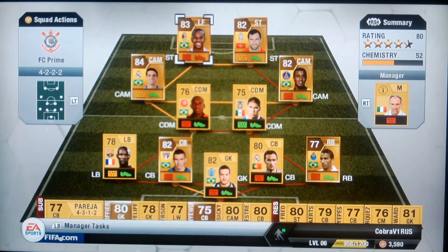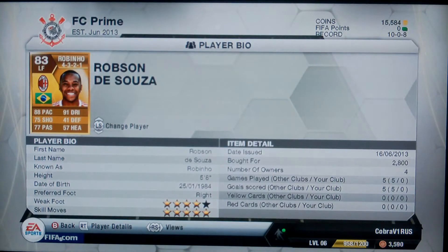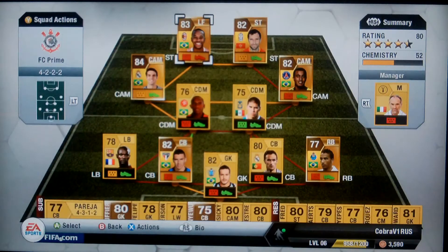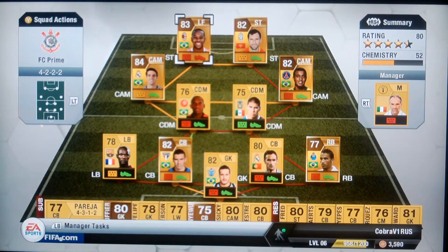I just got Robinho a couple minutes ago for 2,900 coins. He's great — his skill moves are five stars out of five, and his weak foot is four out of five, which is still great. Right now his fitness is 95 chemistry, three contracts. I haven't played with him yet but I bet he's going to do good.